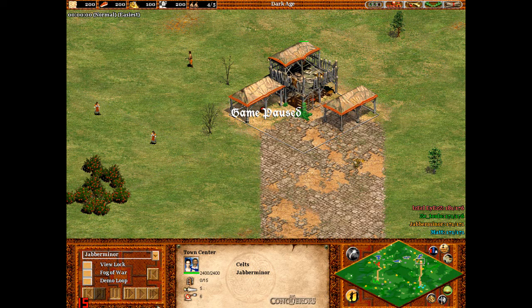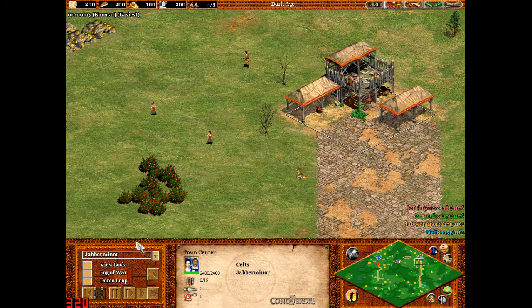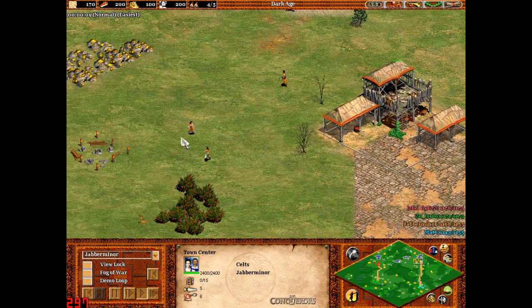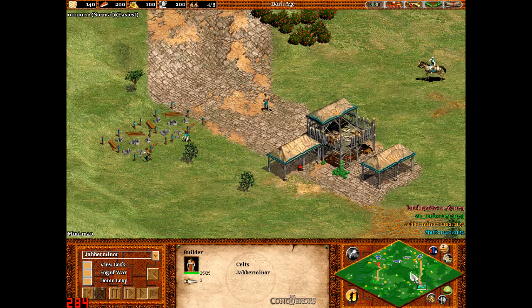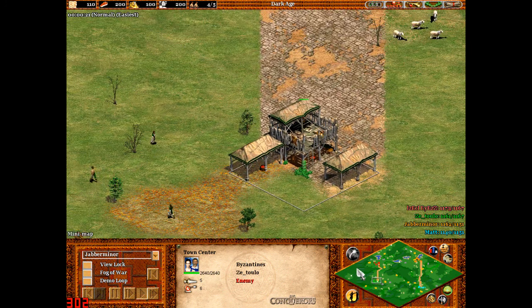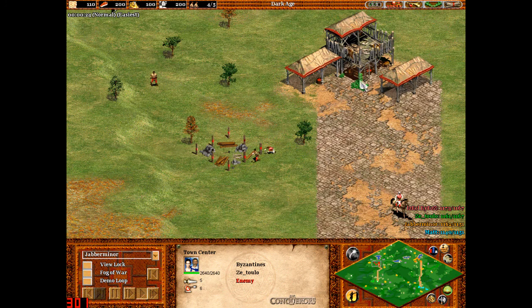Hello and welcome to a multiplayer match by Miner. This one is Black Forest, just a general Black Forest game. I'm playing as the Celts and my friend Matt is playing as the Goths. The enemy, the Tullo, is playing as the Byzantines and the Sekel Ayas is playing as the Persians.